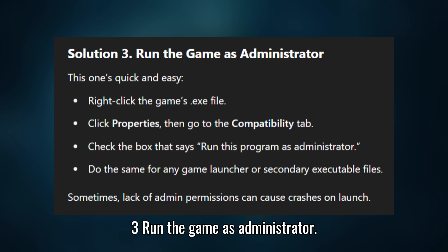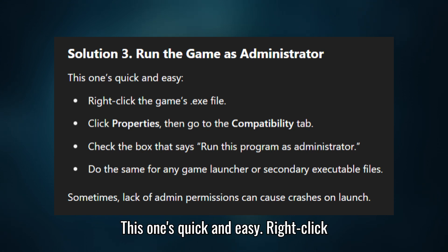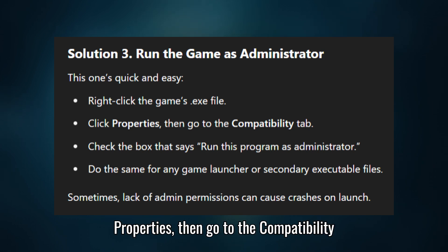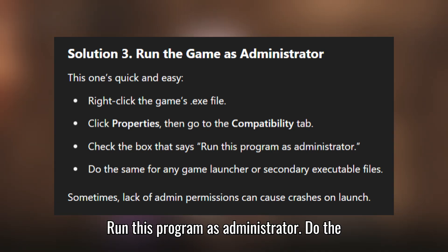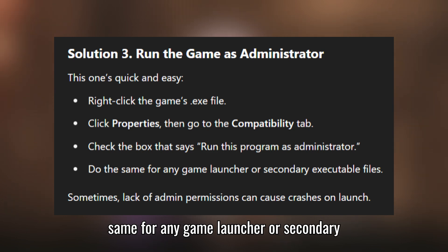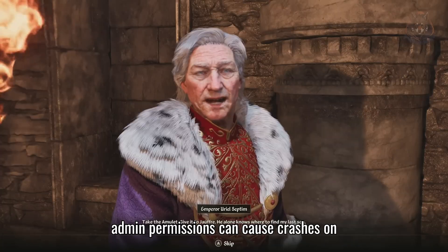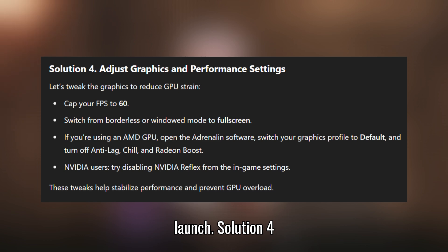Solution 3: Run the game as administrator. This one's quick and easy. Right-click the game's .exe file, click Properties, then go to the Compatibility tab. Check the box that says 'Run this program as administrator.' Do the same for any game launcher or secondary executable files. Sometimes lack of admin permissions can cause crashes on launch.